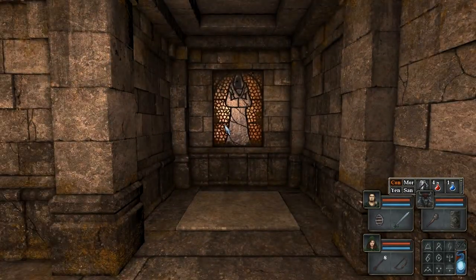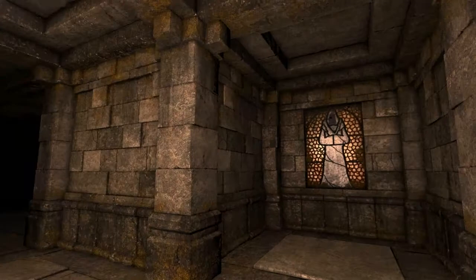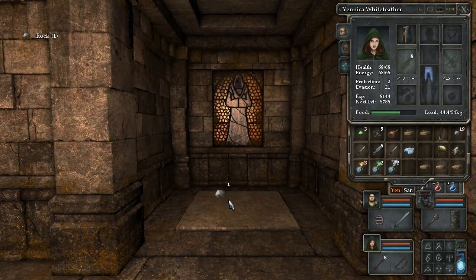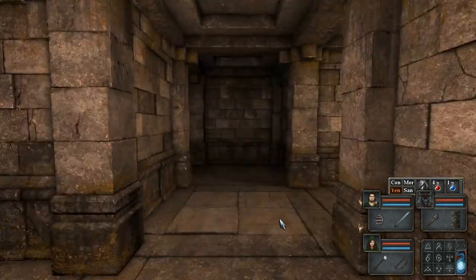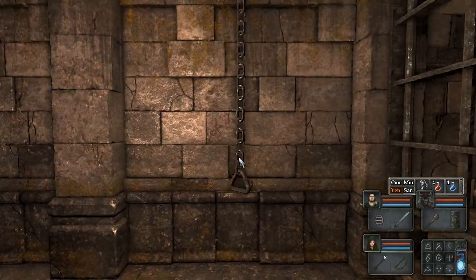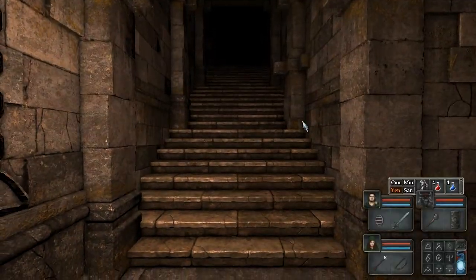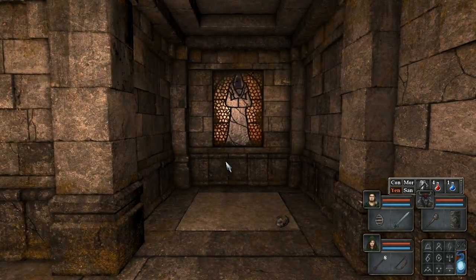Looks like the wall has an overlap there. That situation is so minor, I guess it's not worth caring about. It's from the stair pillar, and then that top there is from the wall pillar — so there's the overlap. Yeah, no big deal.